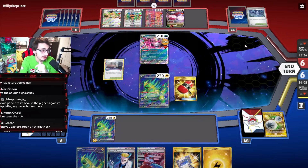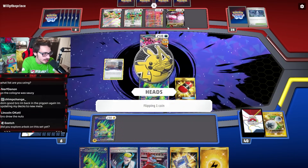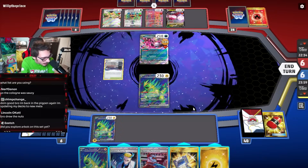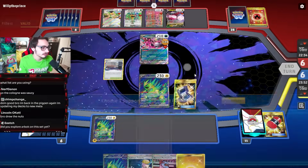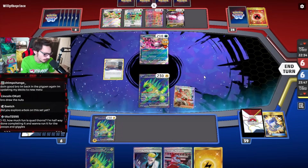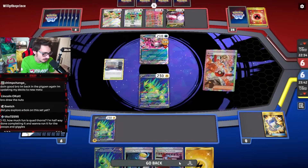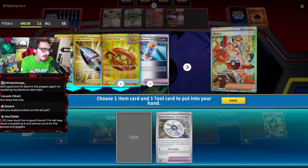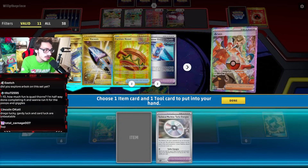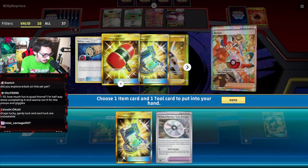Please flip heads on this Crushing Hammer - let's go! Nice try Regidrago, not today - get this out of here. Yeah, bye bye - I'm removing your energy now. How does that feel? Turbo Energize - if they ever want to use Curem they have to discard all their energy which is kind of bad for them. So I don't really care if they do that. Probably just Poke Gear, Turbo Energize, so I have like potentially a Judge or something.